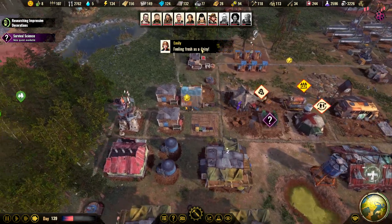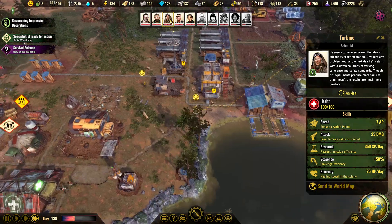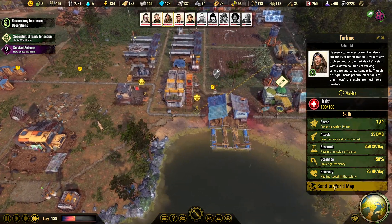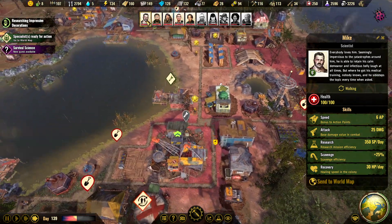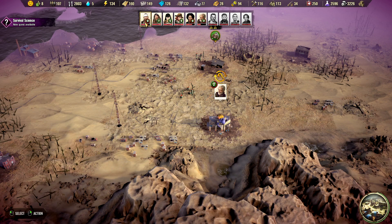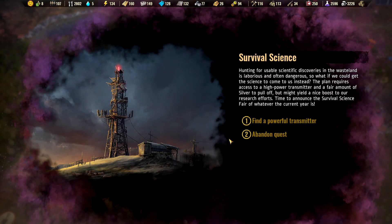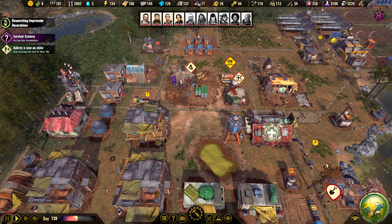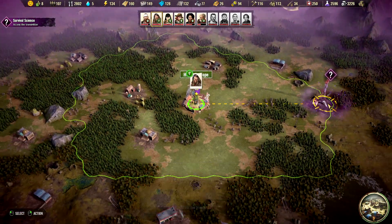I'm gonna send you outside. Do we have someone who can fight? You can fight — 25 damage. Send you to world map. You also have 25. But I want to leave four at home. Let's take a look at this mission first — find powerful transmitter. I guess we're going to use the scientist for that.